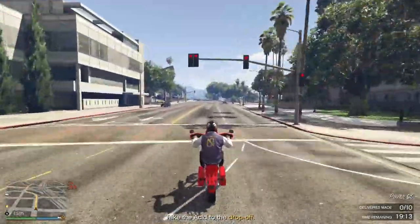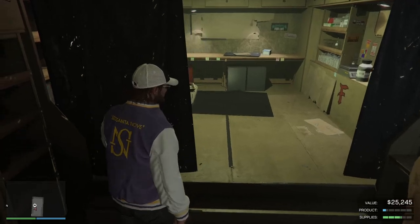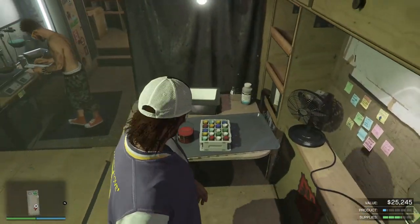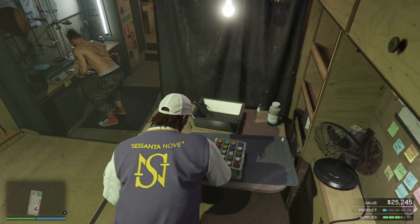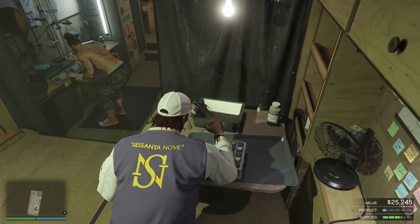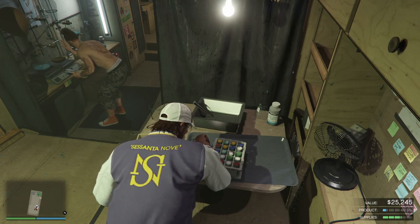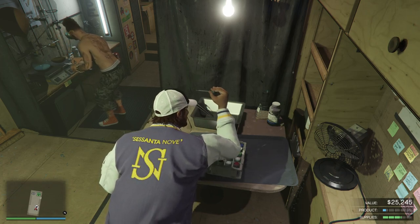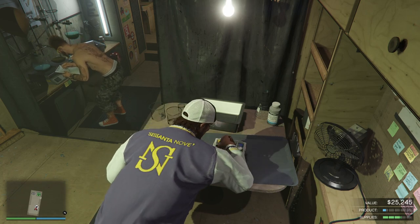There's one more thing to mention about the business itself. Once every 24 hours in real life, you can boost production speed for half an hour. You simply interact with the equipment inside and your character does some acid creation. Production then doubles for 30 minutes, meaning you get an hour's worth of production done in half the time, which is a nice bonus.